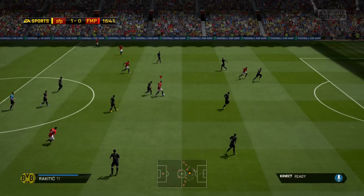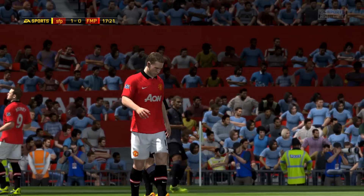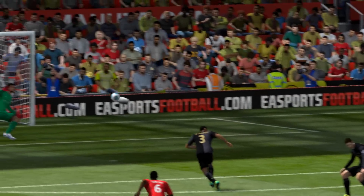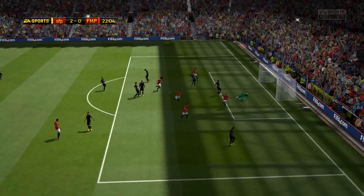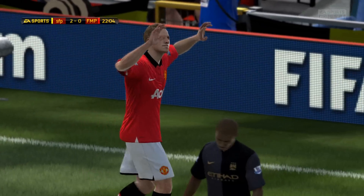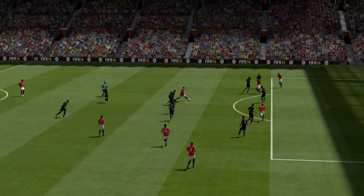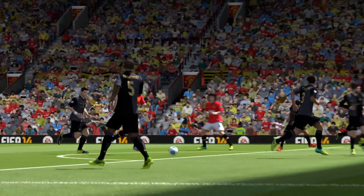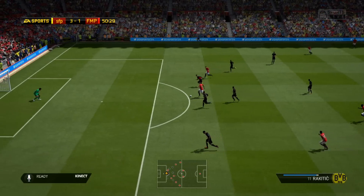On top of that, his curve was unbelievable — 98 curve — and he's got the finesse shot taker trait. So anything in and around the edge of the box just went in with his finesse shot. Moving him up to a CAM was much, much better than dropping him further back as a centre mid. He was brilliant. He has got great shot power — 92 — and even when he was a little bit further out from the box, it was just bulleting into the back of the net. His finishing was good. I really enjoyed the passing and the shots as a CAM.